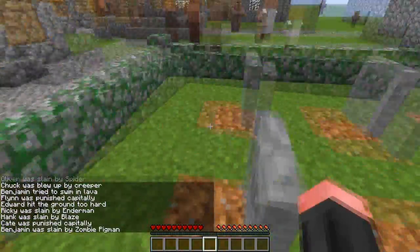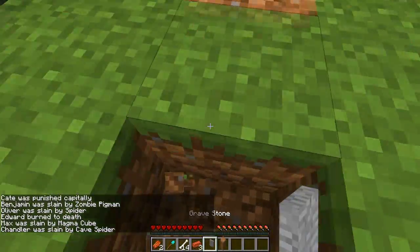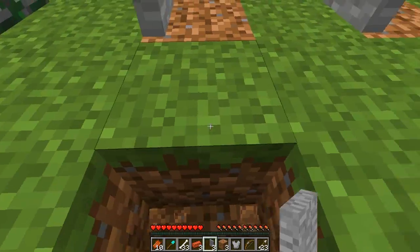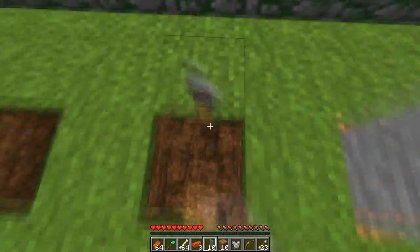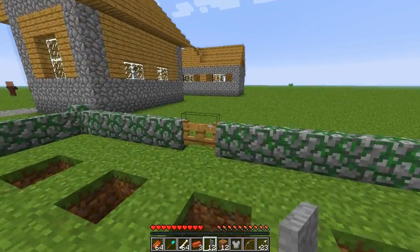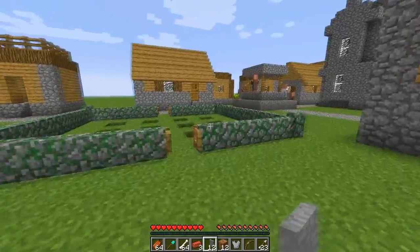It has the same gravestone things with little stories about how they died, as you can see. You can punch these down and get some loot — being very disrespectful, but let's do that. I already got a diamond shovel. Just doing this gave me a diamond shovel, bow and arrows, a lot of bones, four cookies, a clock, and a compass. You can also get diamond swords and better armor — I got quite unlucky relatively, but still this is a lot of loot.